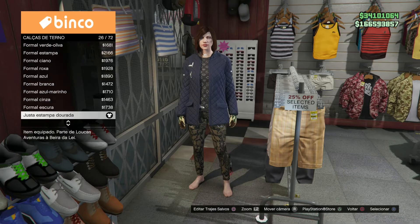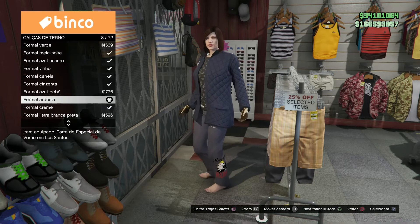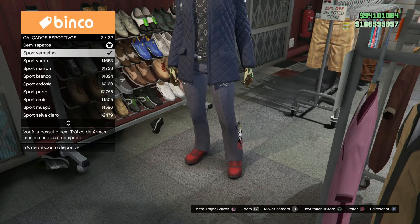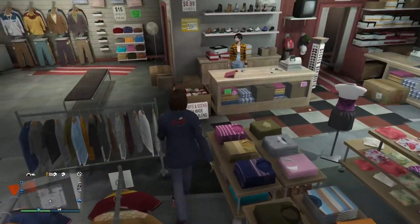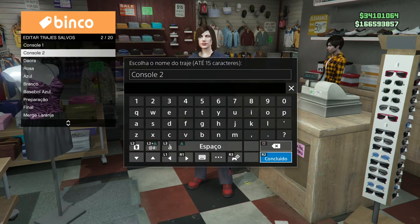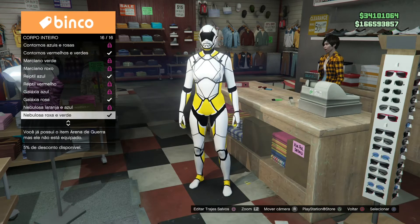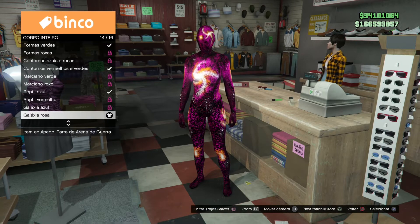Agora vocês vão estar vindo em calças de terno e vão estar comprando por essa que eu vou estar mostrando para vocês, a número 8, formal Arduzia. Vamos estar vindo em calçados esportivo, compre o esporte vermelho número 2, que fará manter a textura das nadadeiras do C1. Salve com o nome de console 2 assim. E nunca apague essas bases para vocês poderem reutilizar para as outras roupas também. No último vocês vão estar vindo em corpo inteiro, compre o número 14. Salve no último slot.